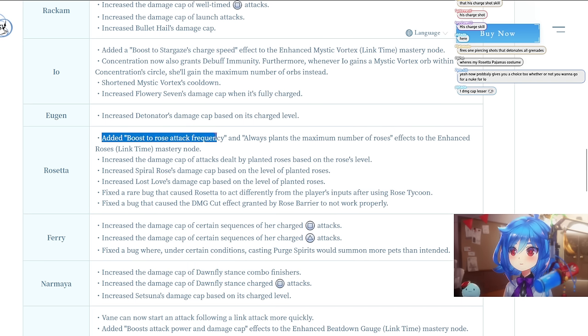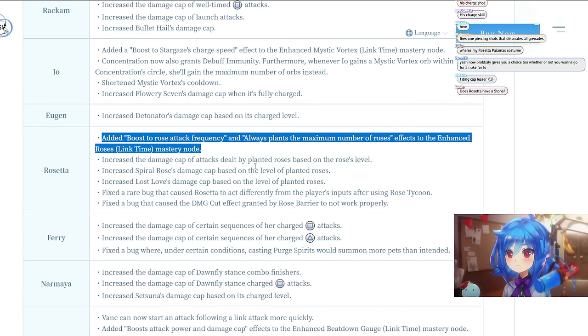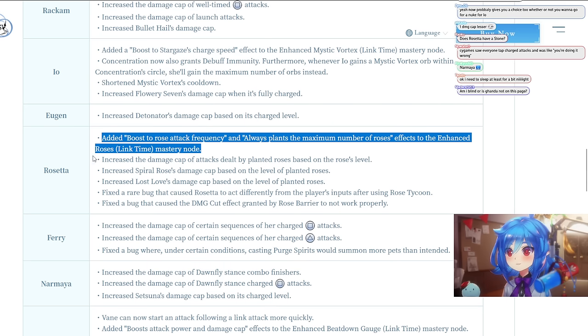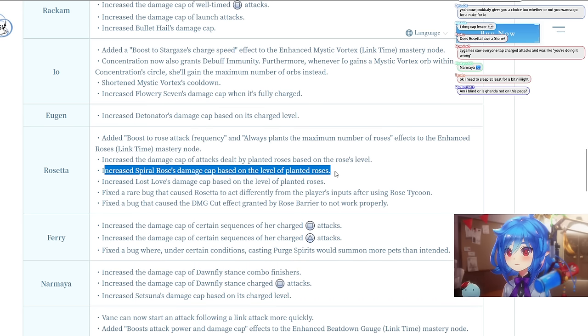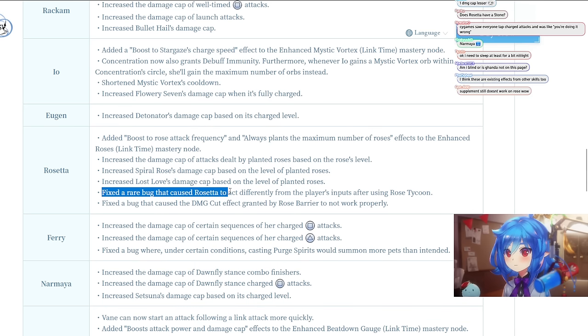For Rosetta: added a boost to rose attack frequency and always plants the maximum number of roses effect to the Enhanced Roses Link Time mastery. So when you plant a rose during link time, you plant the maximum amount of roses instantly — you don't have to worry about positioning them correctly for link time. Also increased the damage cap of attacks dealt by planted roses based on the rose's level.